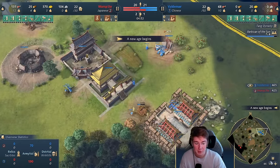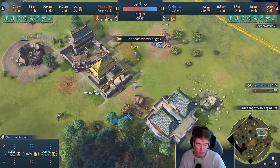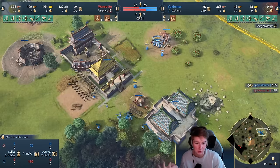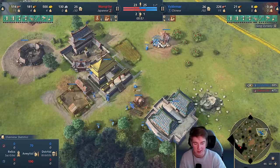This is a 1TC build now, because I'm pretty sure he's not going to go 2TC. I will go and confirm it. Then I'm going to make a stable, because I want to be killing the shinobis and possibly also raid. If he's going to go fast castle, I want those horsemen so I can deal with the Shinto priest, as I explained before.